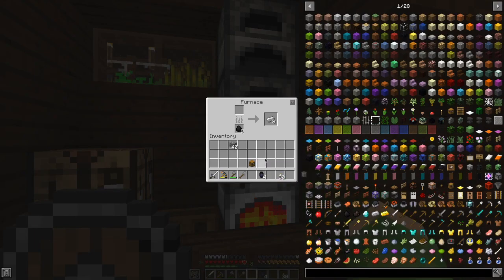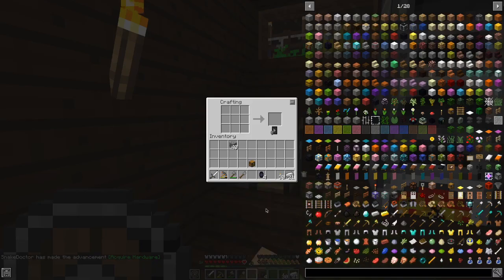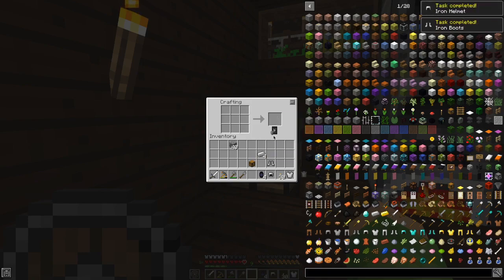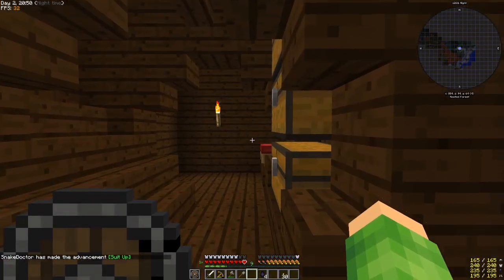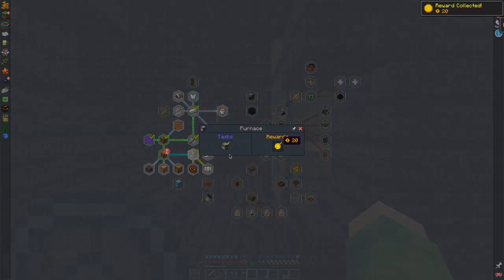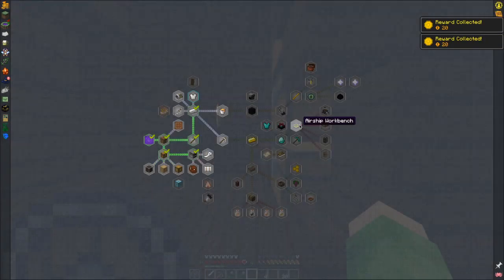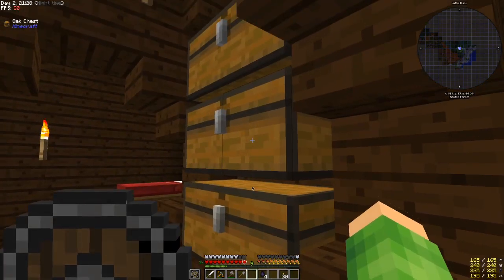That stuff smelts really quickly! We've got 21 irons - let's make ourselves some iron armor for now. We won't bother with the legs because we've got those other legs already. We've got a full set of iron. We'll keep those dragon leggings because I'm guessing they're better. We are three quarters of the way through - I've made the advancement 'suit up'. Let's have a look at our quest book. We have iron, we've got some more coins, we have furnaces and we have chests. So we've got a load more done now.